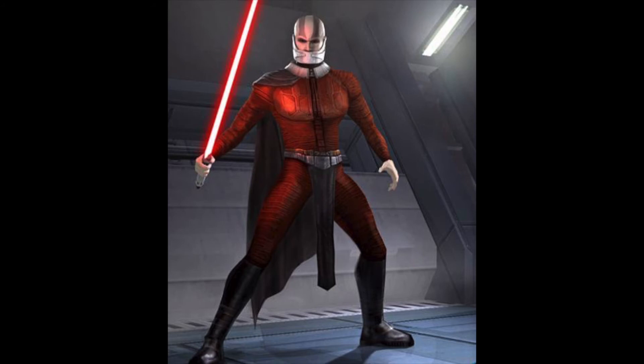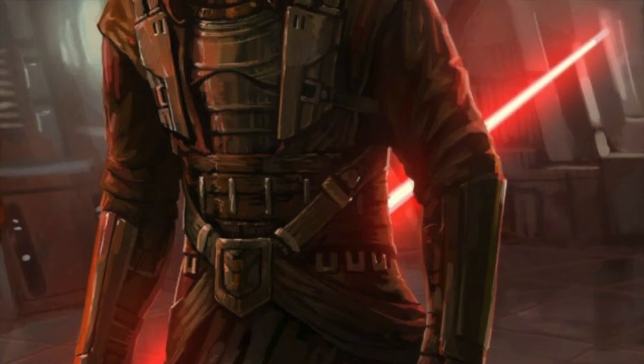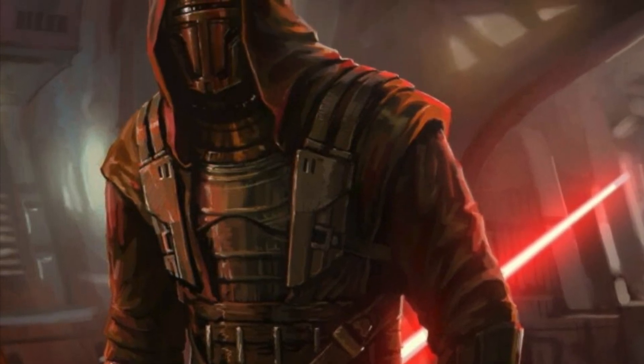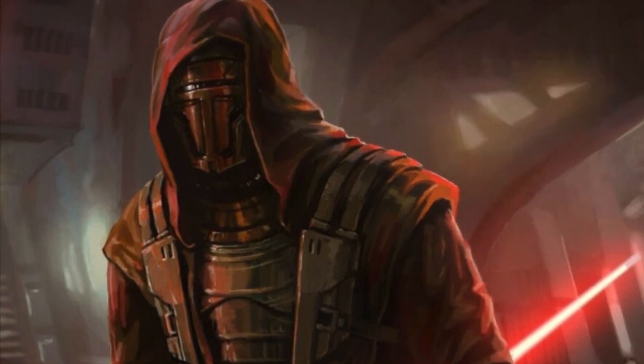For the three buildable figures: first is Darth Malak, second is HK-47 — a tough choice between HK-47 and Juhani, but HK-47 would likely be more popular with the LEGO community — and third is Darth Revan in full Sith robes. You have to include Sith robe Darth Revan as a buildable figure.